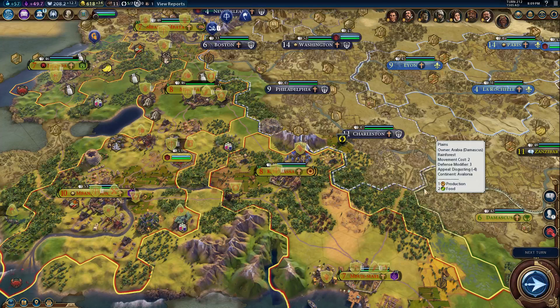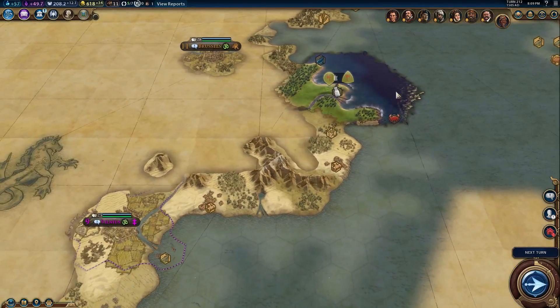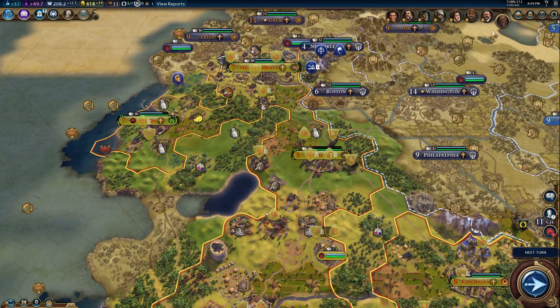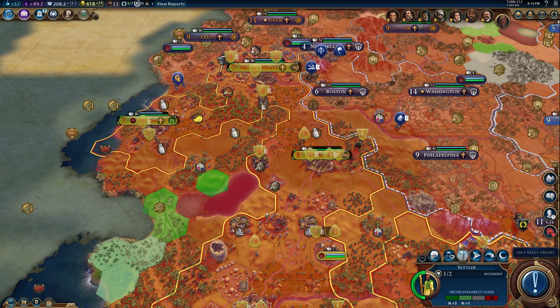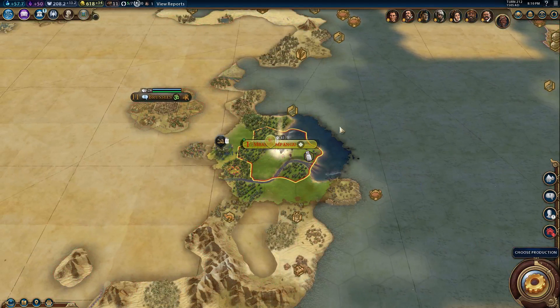Hello everyone, this is Sean, and welcome back to episode number 13 of our Civ VI Congo Let's Play. We're on turn number 212 in the year 1505 AD, and we are colonizing over here. That's pretty exciting. We are at peace, so we are growing quickly.